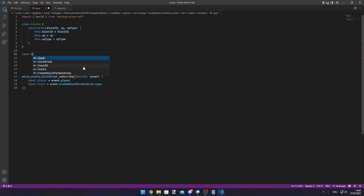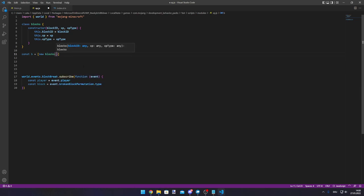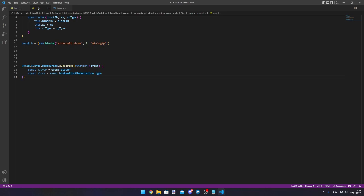Now we can create an array containing our blocks and XP values. Using const — I'll just name it B for short — it's going to be an array. Since we made a constructor for the Blocks class we can use it to construct objects with those properties: new Blocks. We put in a block ID like minecraft:stone, then the XP value — for example 1 — and then the XP type, in this case 'miningXP'.